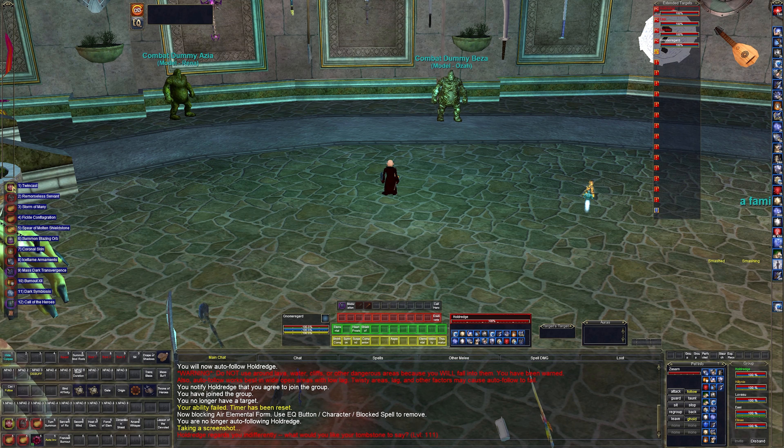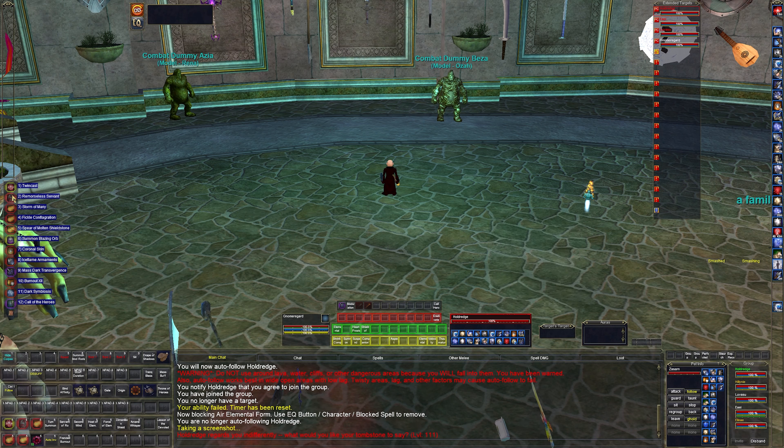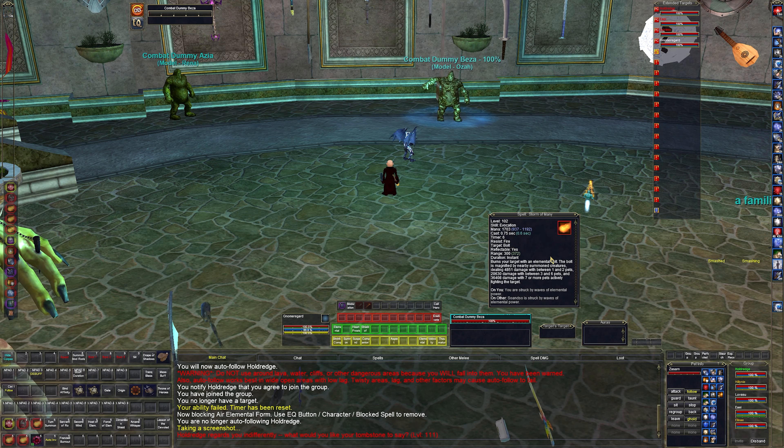Twin cast is pretty basic — it allows us to twin cast the spell that does damage, so you get double the damage, pretty nice. Remorseless servant summons a little pet that will attack the target. It's a swarm pet — used to get multiple but they've reduced the number of mobs and increased the damage. Storm of many — 'many' being the line of spell.